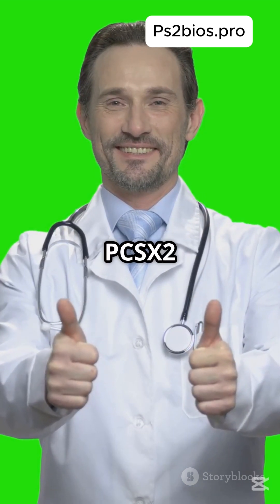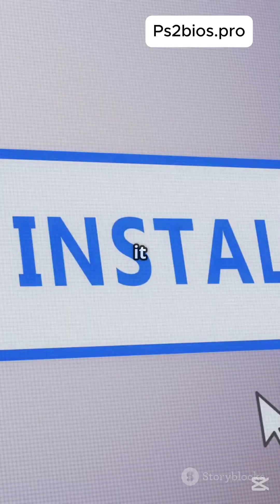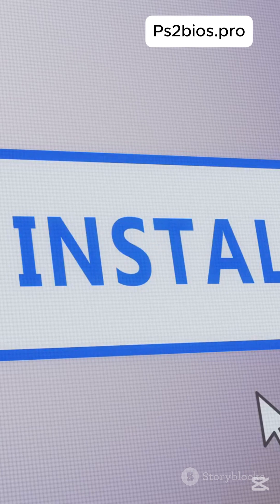Next, let's get the PCSX2 emulator itself. Open up your browser and go to pcsx2.net. Download the latest version and install it just like any other program. Easy peasy!